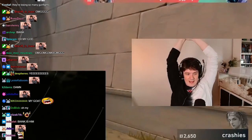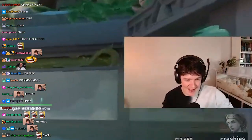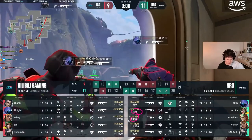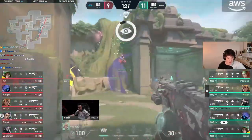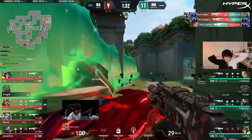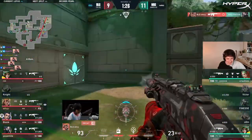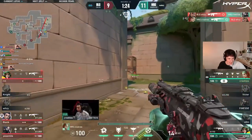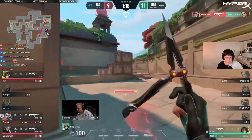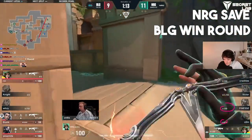Oh my, that was huge — this kid's kind of crazy, IGL by the way. Huge rounds — look at this econ, three from each team that can't buy next, might even be four from NRG. Oh my god — he ate the flash and he saw him like halfway through the TP. That was wild — double TP: here and then here. That's a massive duel as well.